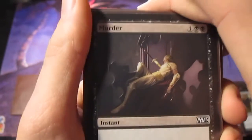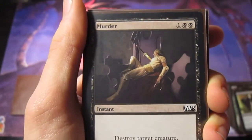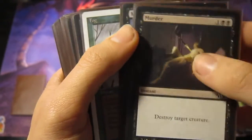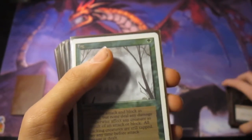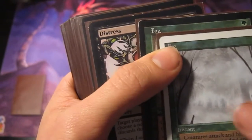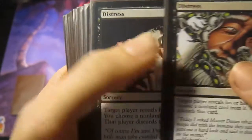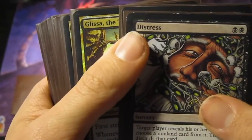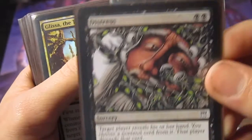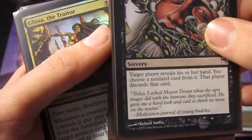We have a few spells in here. Obviously the deck could be improved. Murder is sort of inconsistent with the two black mana requirement, but it had to make do. We run two Murders for kill spells. There are definitely better kill spells out there. Two Fogs — these could also be part of a sideboard if you wanted. Two Distresses, which are very nice for taking out cards that can wipe the board with your small creatures and bows. It's two black mana, but you reveal their hand and choose any non-land card.